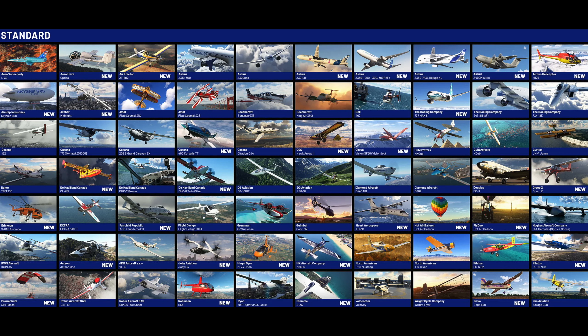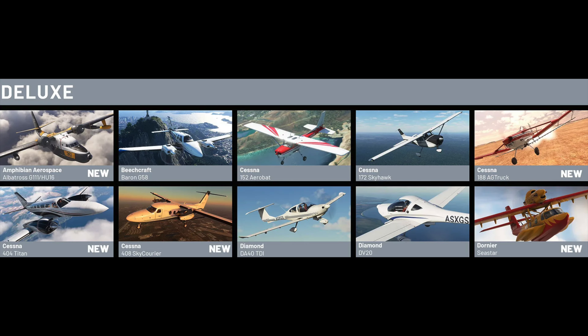The Deluxe Edition has an extra 10 aircraft — you've got the Amphibian Aerospace, a Beechcraft, Cessna in different variations, and a Dornier C-Star which I haven't really heard of before. An extra 10 aircraft for an extra £30 — obviously that is not worth it. You're essentially paying £30 for 10 extra aircraft which aren't that great.